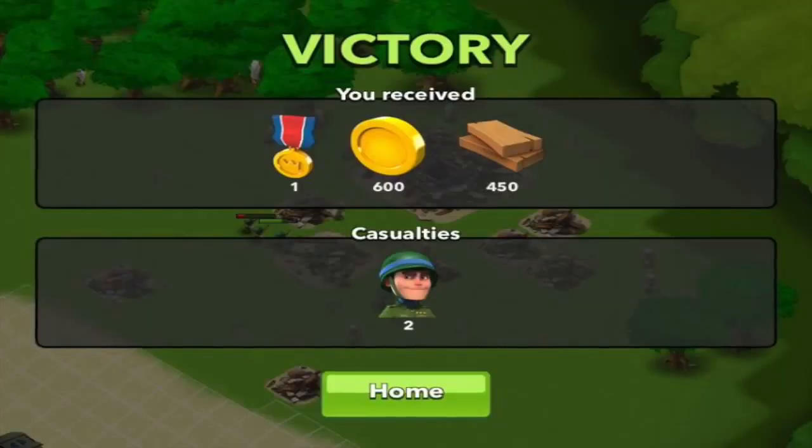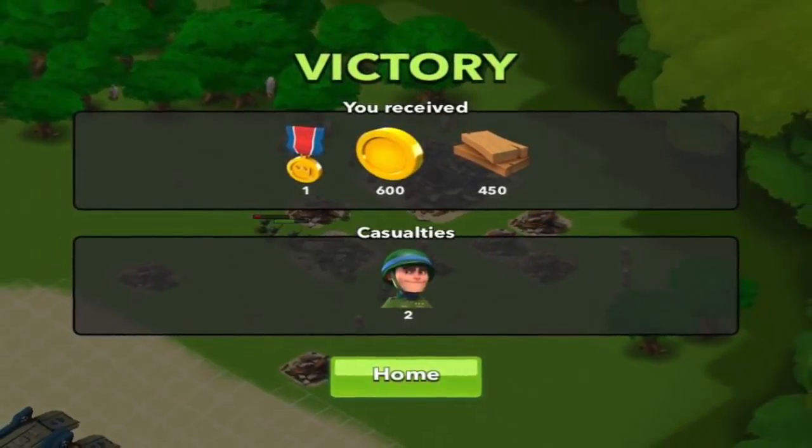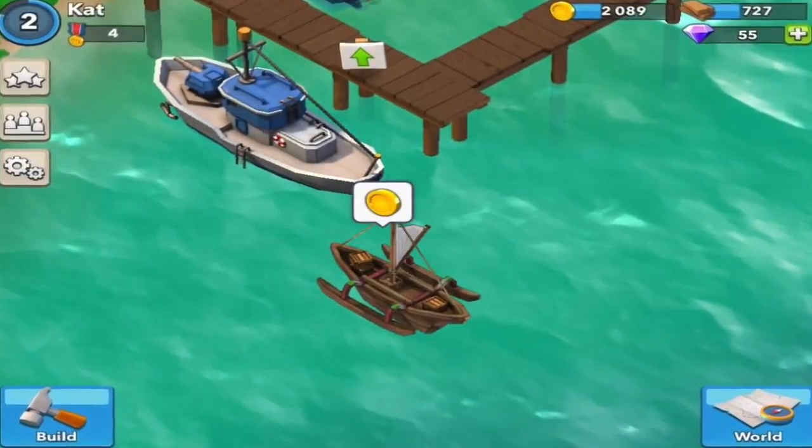When you have a win, you get a trophy, you get some gold and you get some wood. I wonder if you can use the wood to build your base up — that would be really interesting. Anyway, you transfer your resources back to your base by boat.